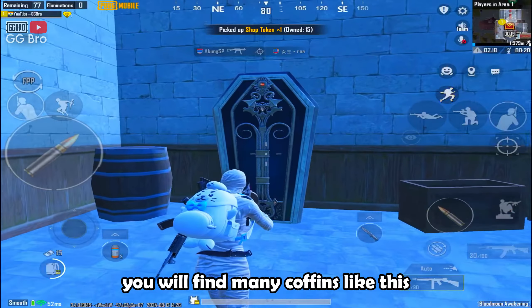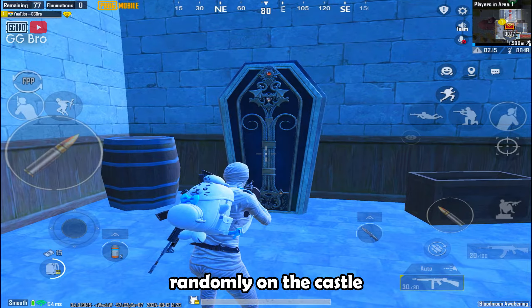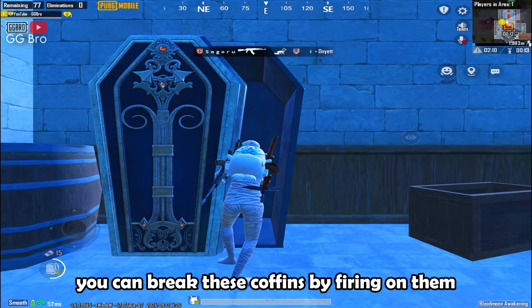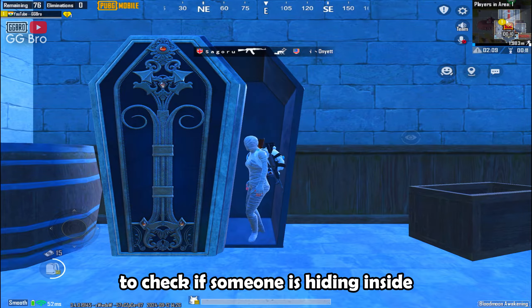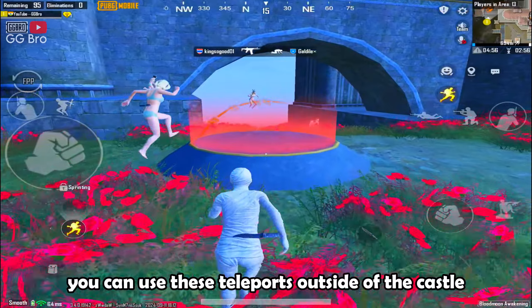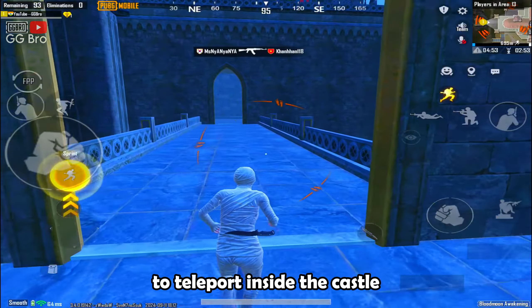You will find many coffins randomly on the castle where you can hide yourself and surprise enemies. You can break these coffins by firing on them to check if someone is hiding inside. You can also use these teleports outside of the castle to teleport inside the castle.